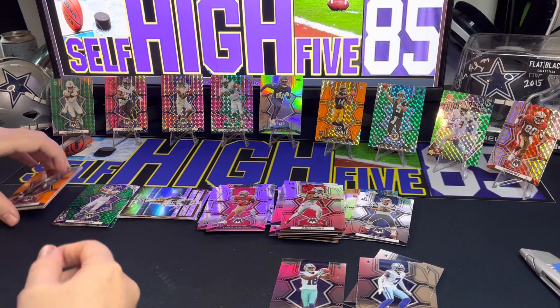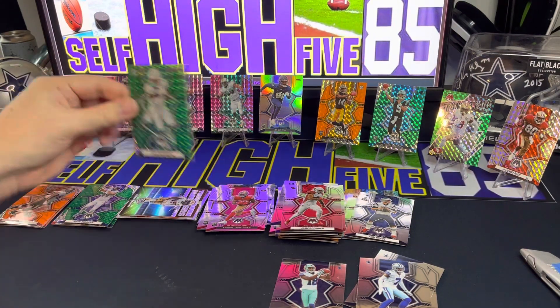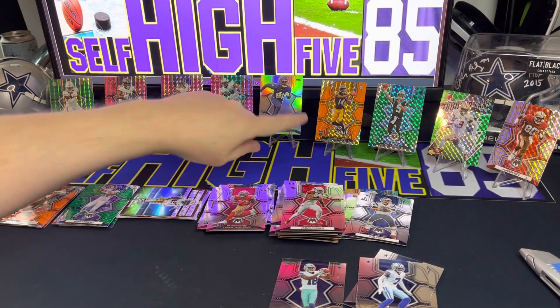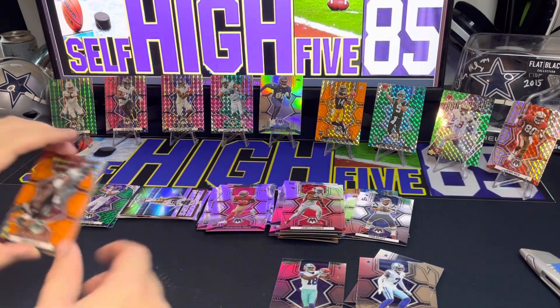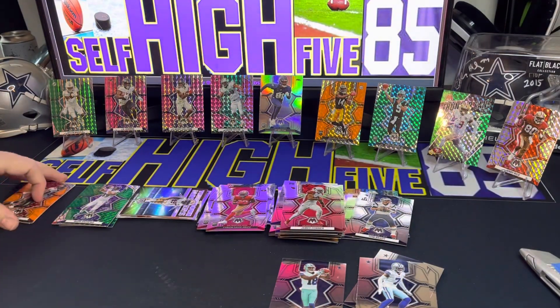I like the orange fluorescents the best, but the Jalen Waddle was nice — second year Waddle. The George Pickens and Matt Corral are probably the top three, but we did get Warren Sapp, Eli Manning, and JuJu Smith-Schuster, so it's kind of a wash. All of them kind of put out about the same amount. You'll see some of these cards going on my eBay — SHF85 Sports Cards on eBay. We'll start a lot of these auctions out at 99 cents, so hopefully you can get some good deals. See you guys on the next one!